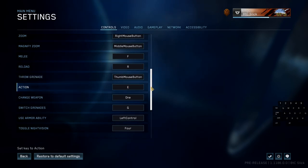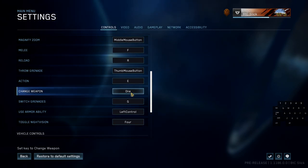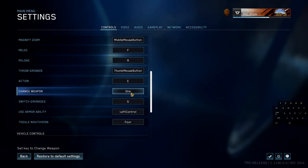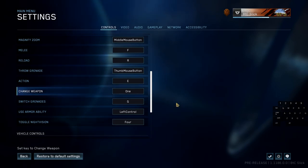Action I still have set to E — that's totally fine. For change weapon I've been going back and forth between Q and 1. I'm keeping it at 1 for now because of experience from other games. I actually prefer the scroll wheel for weapons, but the problem is in this game you can't set the forward and back scroll to individual weapons. You can only scroll up through all weapons, which is frustrating.